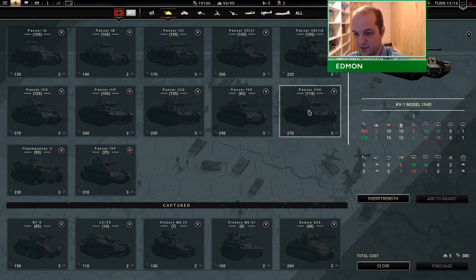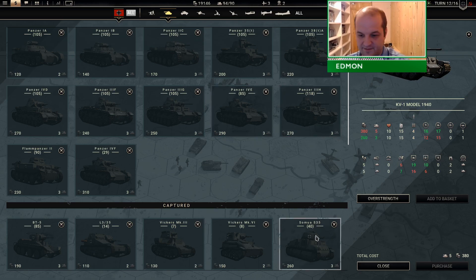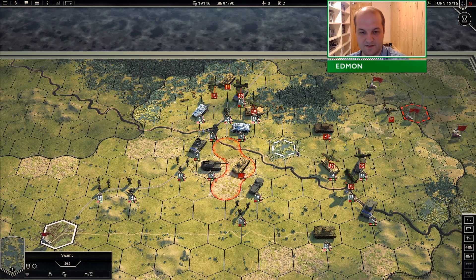You have to remember, the 3-H only costs 3 slots, not 5. So you're getting one less point of attack there. It definitely has its place — something to think about.